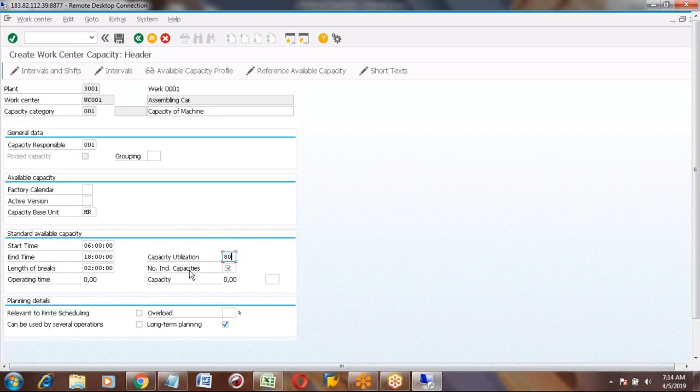Another field is the Number of Individual Capacities. If this work center is a single machine, you can maintain one. If you have this work center as multiple machines — two or three machines — each machine is eight hours, so two machines means 16 hours, three machines means 24 hours. For example, if there are two shifts — morning and evening/night shift — each shift is eight hours, so 1 plus 1 is two capacities, making 16 hours total.